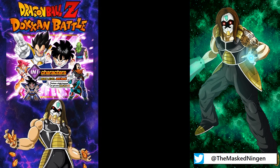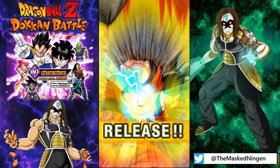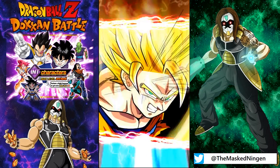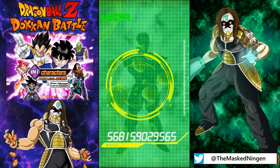We're going to do a couple of multi-summons. We want to obviously get some Kais to stock up, but we definitely want to try and walk away with the Vegeta if we can. So jumping straight into the first one here with Hercule on the left — and we go Super Saiyan 2. Let's see what we can get from the banner today.